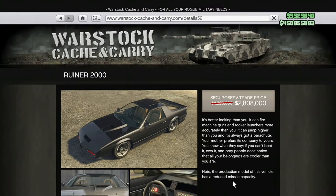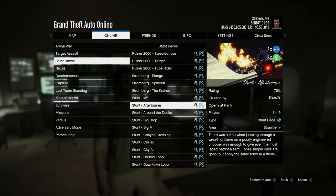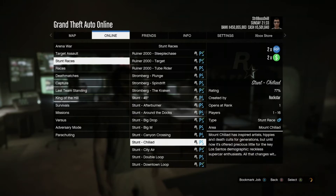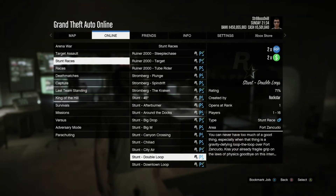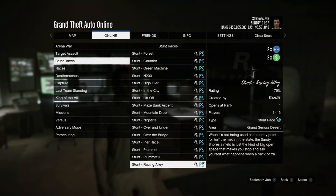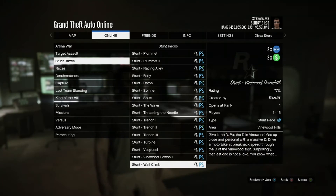Now I'll be giving it to Straight Boss OV8 to talk about the money. Yo, Straight Boss OV8 here — please forgive my homeboy for calling the Shataro 'Shakira.' His lips lie. Anyway, going to the double cash and RP for this week: it's stunt races.